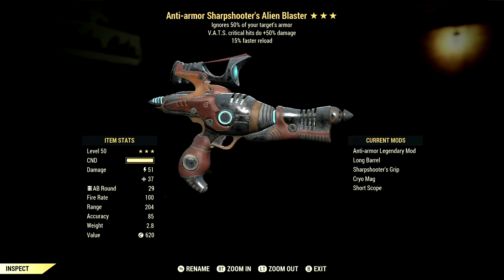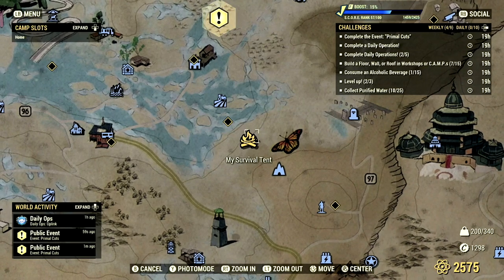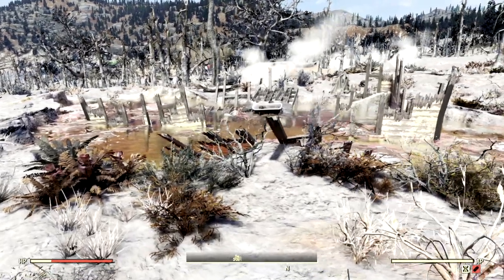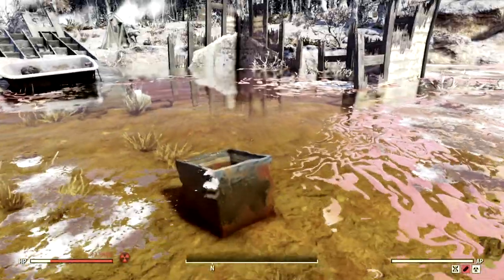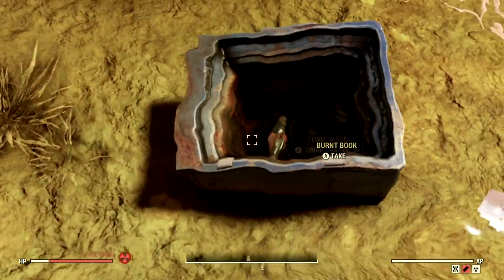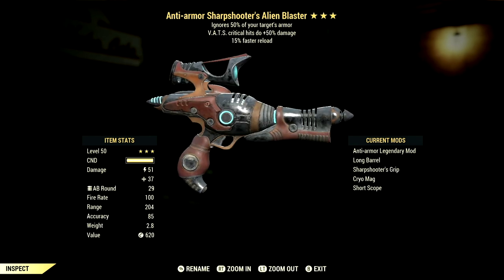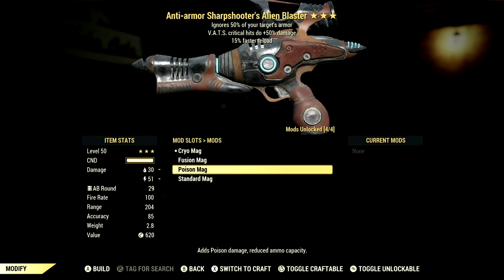The cool thing about the alien blaster is you don't have to wait for the event to get it. If you travel northwest to the butterfly on the map in the Toxic Valley region you'll find a destroyed wreckage with a toxic pond. In that pond you'll find a safe in the water with an alien blaster just sitting in it. These are all the alien weapons in Fallout 76 and how to get them — now let's get to some demonstrations.